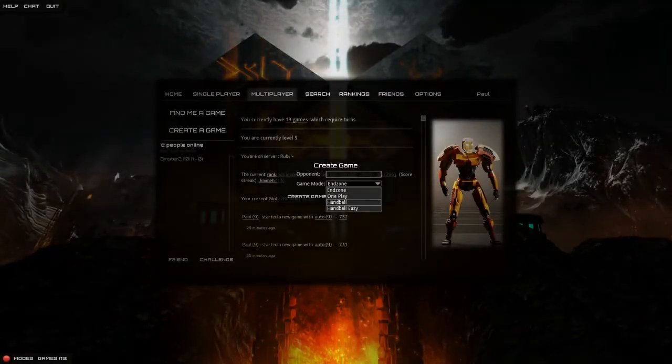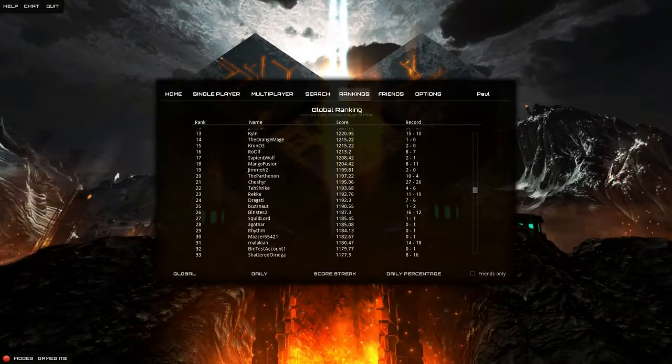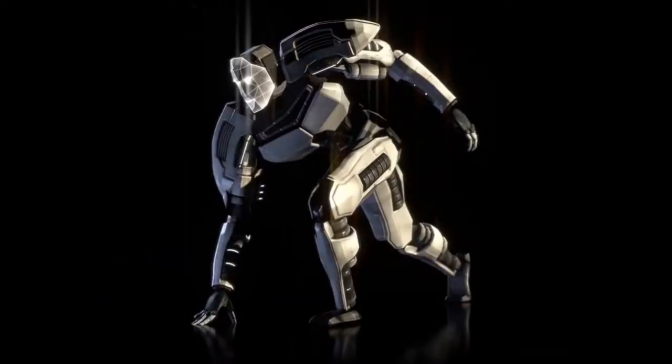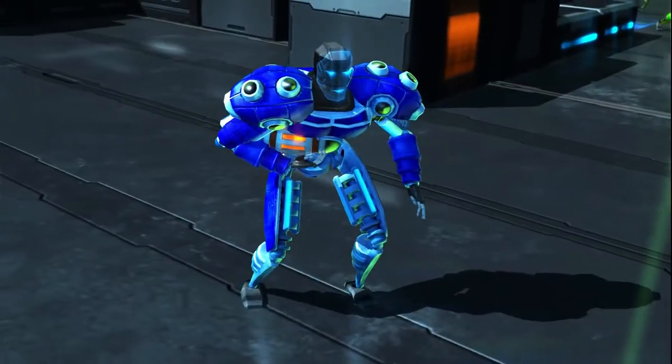We also have four multiplayer modes, and all the usual community features you'd expect — from fast matchmaking through to ranking and friends lists. There are already two sets of armour for your players and variable colours, but we'll be adding a lot more, including potentially a facial animation editor, custom logos, and the ability to name characters.